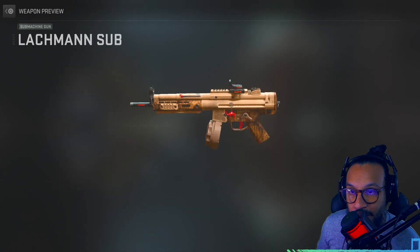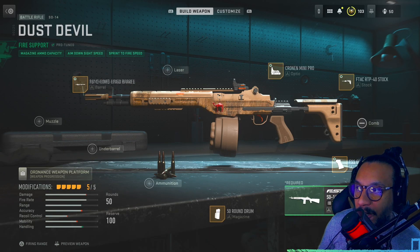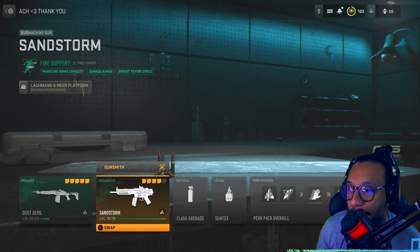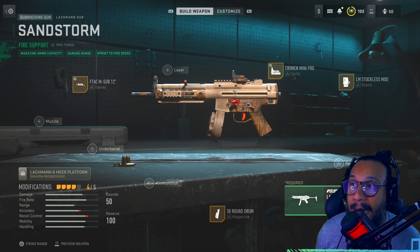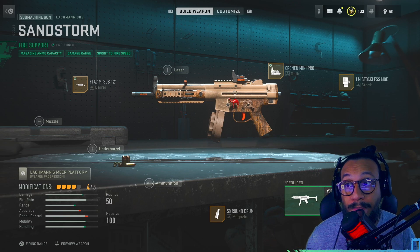For the SO-14, it is Fire Support, pro-tuned as well. You get magazine ammo capacity, aim down sight speed, and sprint-to-fire speed. For the MP5 blueprint, you also get Fire Support, pro-tuned — magazine ammo capacity, damage range, and sprint-to-fire speed.